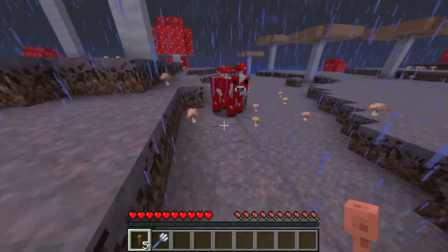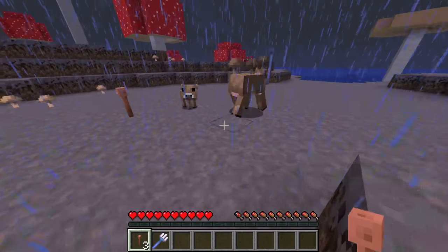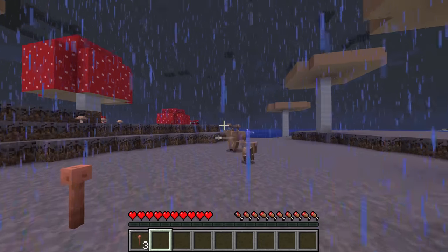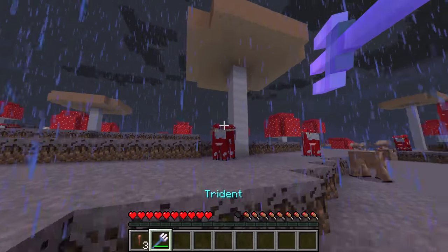You could even trap the mooshrooms and put lightning rods next to them. Right here, these mooshrooms have turned from red to brown — and it works the other way too. If I hit these mooshrooms with the trident, they turn from brown to red, and if I hit them again it turns from red to brown again.